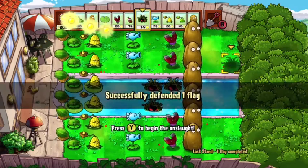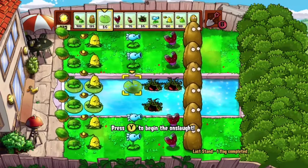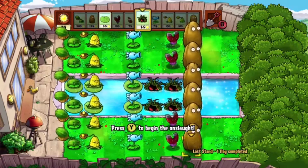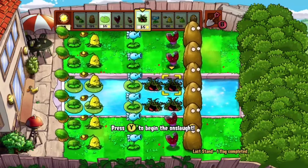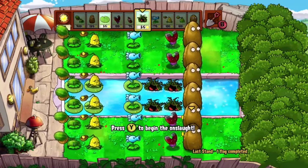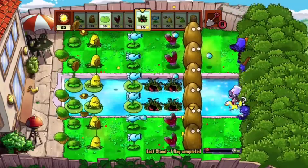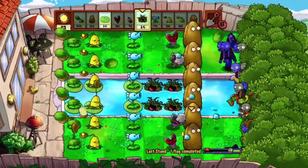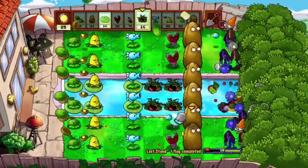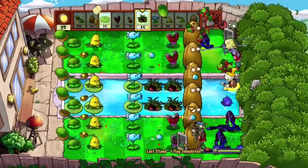We successfully defended one flag and we got 250 sun. Now if we want, we can add the slow ones — I'll put one there and one here. We're left with 50 sun. You guys saw how the magnets came in handy — they were taking helmets off all the zombies, doors and all that. We have a nice setup now, so we're gonna do the next flag and see how much sun we get.